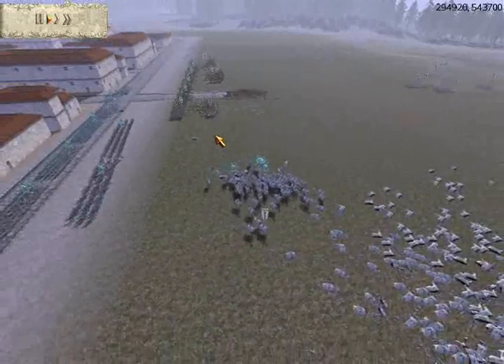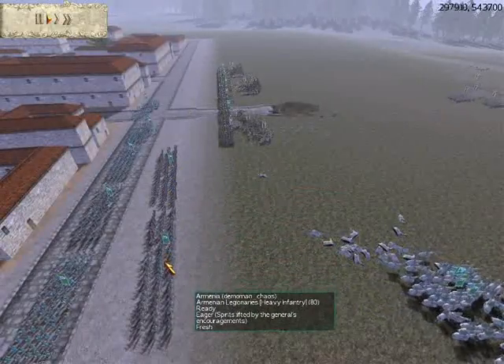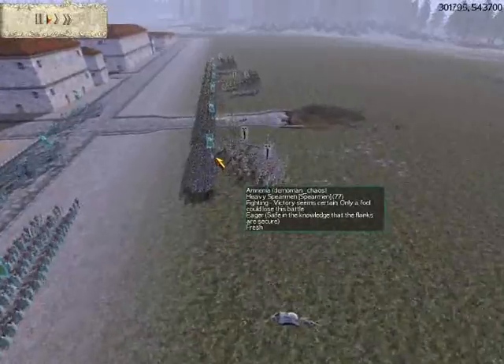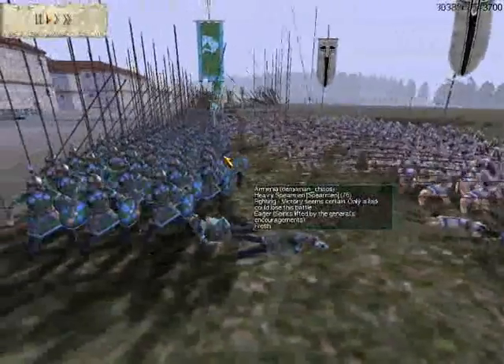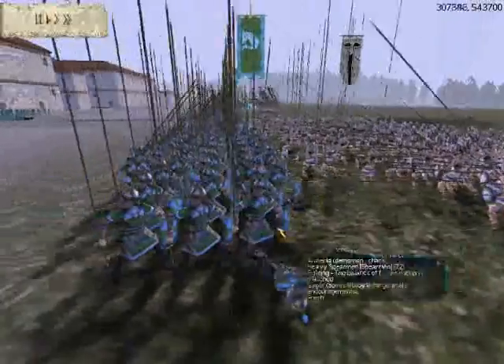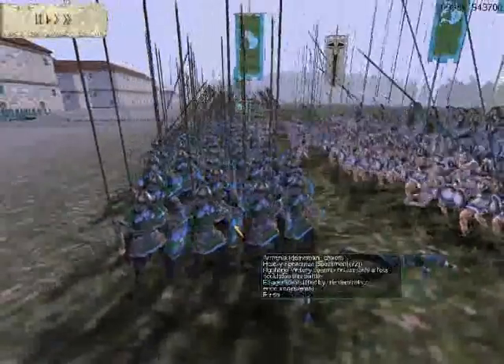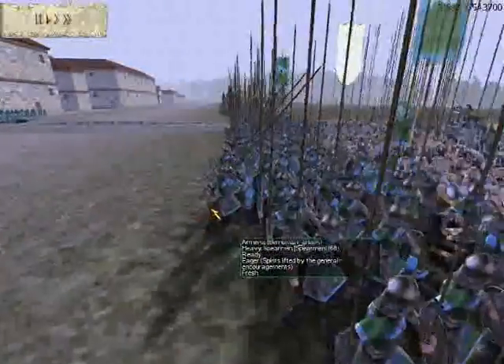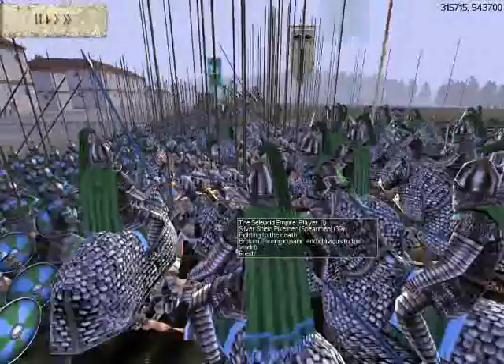I didn't expect them to return so quickly, so I moved my legionaries over here — they were behind my phalanx line. Speaking of phalanx, the phalanx duel is about to begin. Something odd though: my front rank of spearmen had their spears forward, the second and third ranks had them upward, and the last one had them slanted. Not sure what's going on there.